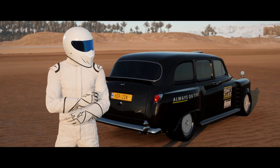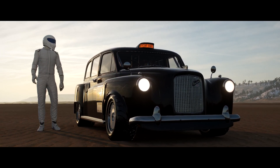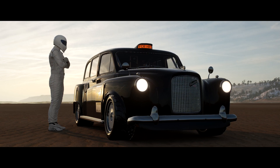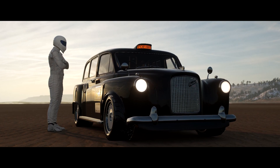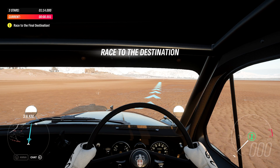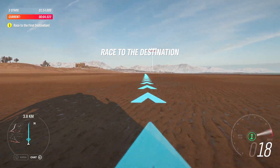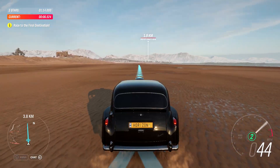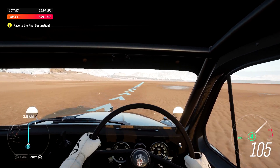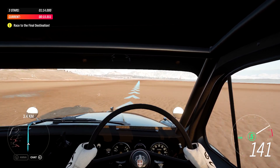In the old days, daredevils used smooth, sandy beaches like this to see how fast their cars could go — where the early land speed records were set on beaches. Miles of space, nothing to hit. Sounds easy, right? There's a beach in Wales that has the motorbike record, I think. Laying some pretty squirmy tracks there, Stiggy. That's what happens with 750 horsepower on sand. The charge here: go as fast as possible all the way to the top of the beach. And there's something I haven't told Stiggy.